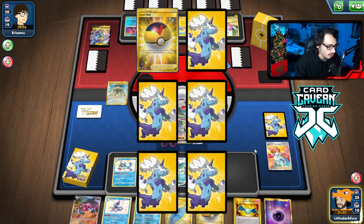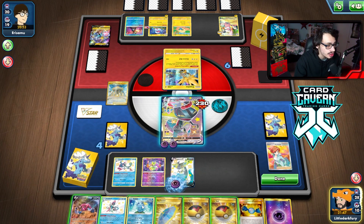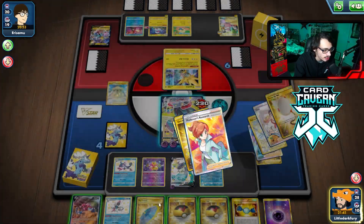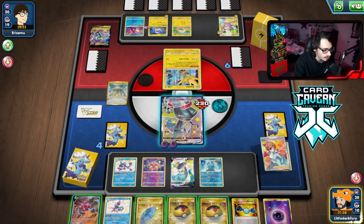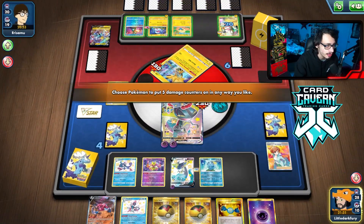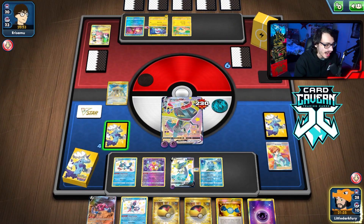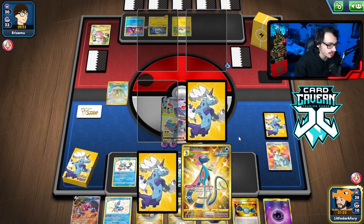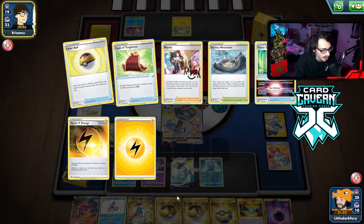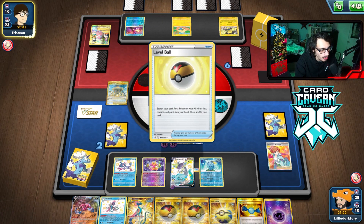Our prizes give us a Level Ball and energy — great. They go into the other Flaffy which is pretty big. Max Phantom will kill that Flaffy. I'm surprised they didn't go into the Flaffy with four damage on it — very surprised. We just had a four-prize turn with Dragapult thanks to Alakazam, that was a sick turn! There's Quick Ball, there's Inteleon with Quick Shooting — now things are heating up.